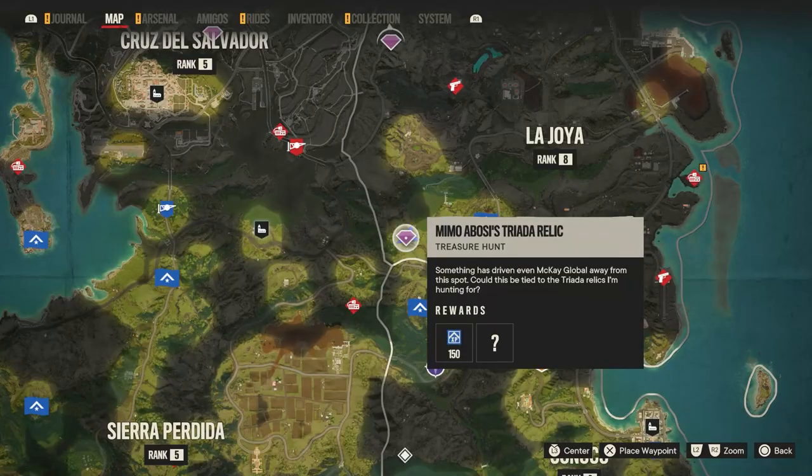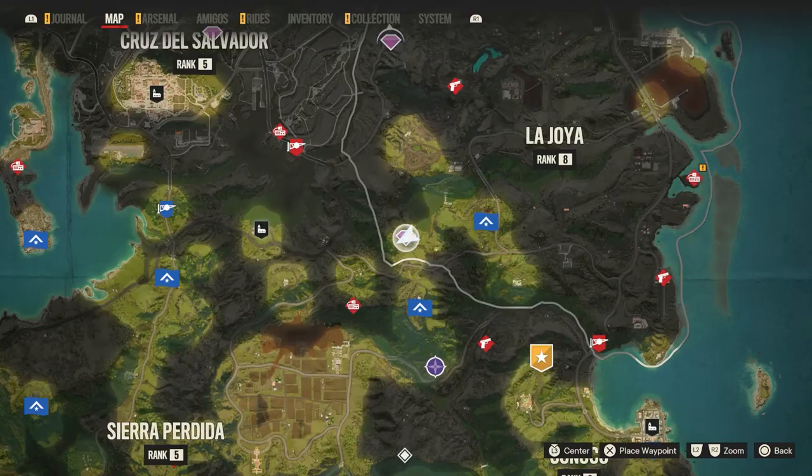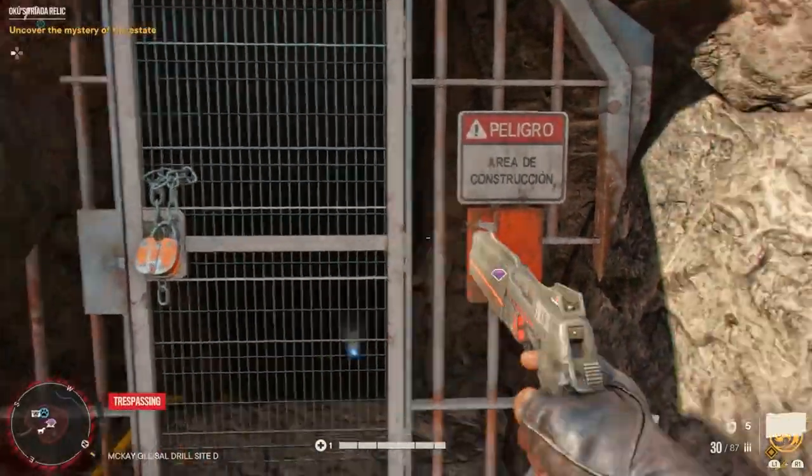Now there are only three more. The next one is Mimo a Boseys' Trianda relic, right here on the map in La Gioia. You will probably need to take out some anti-aircraft guns to get here, but it will unlock as soon as you get there.